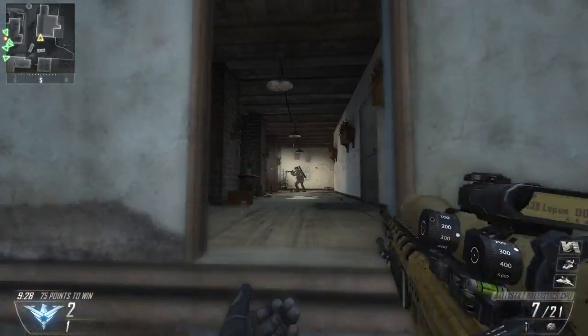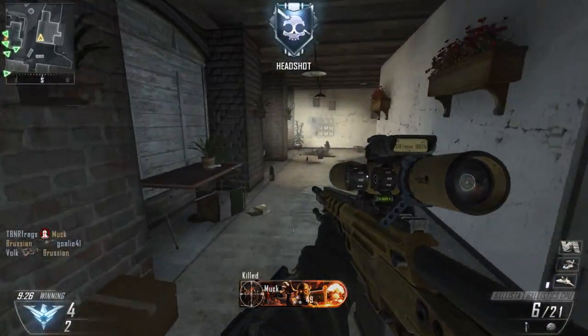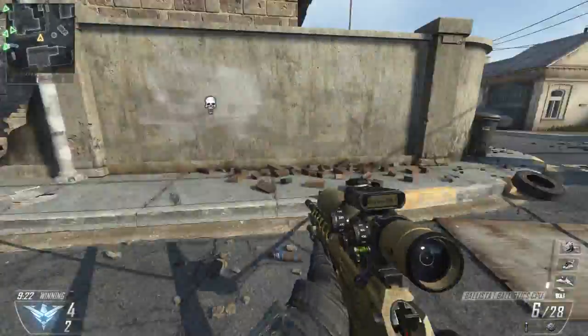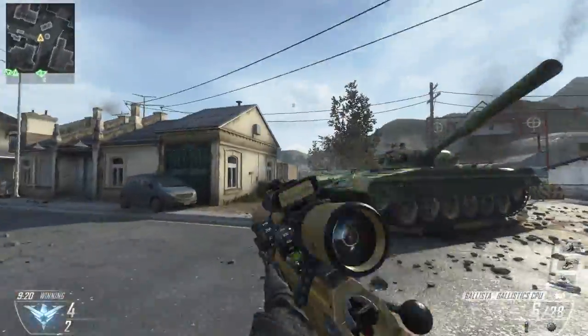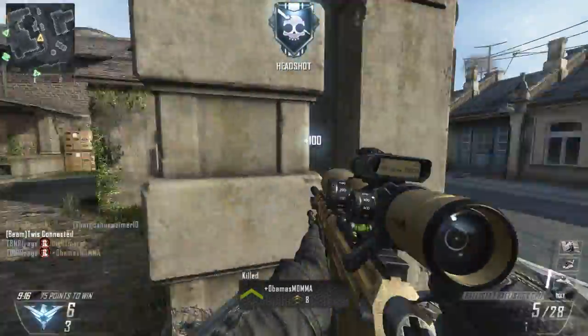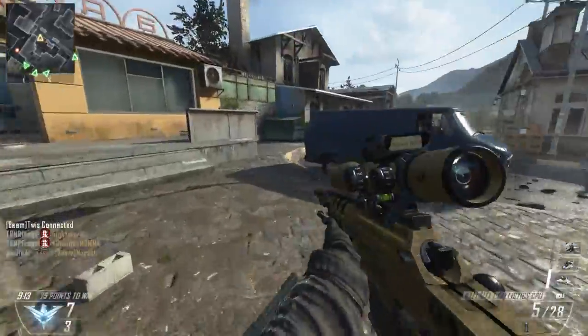What's up guys, it's Preston here, and welcome back to the best class setup videos in Black Ops 2. This episode we're gonna be looking at the Ballista Sniper. Just wait one sec — let me toss this Bouncing Betty, look over these boxes, and boom — Headshot Collateral with the Ballista. That was awesome.